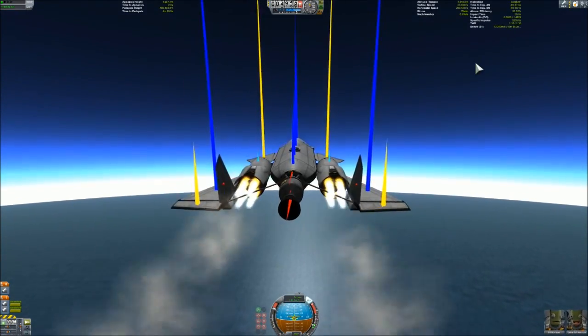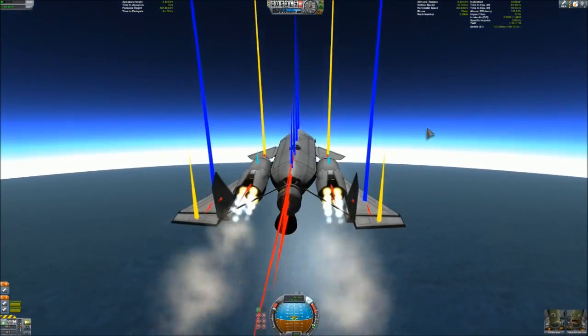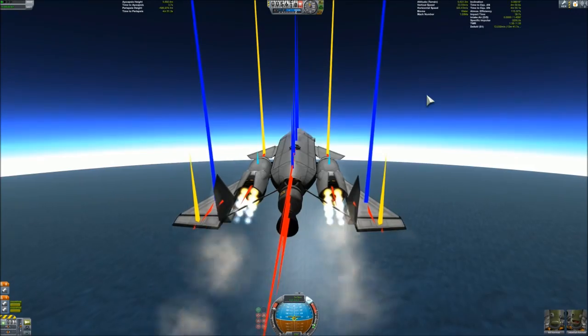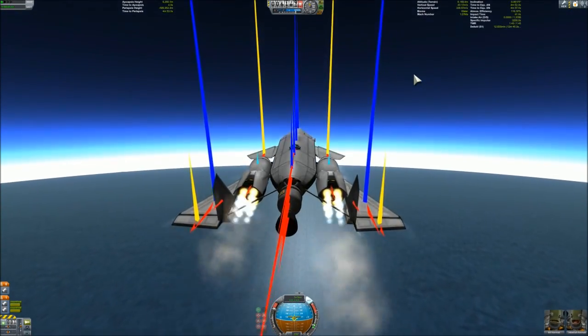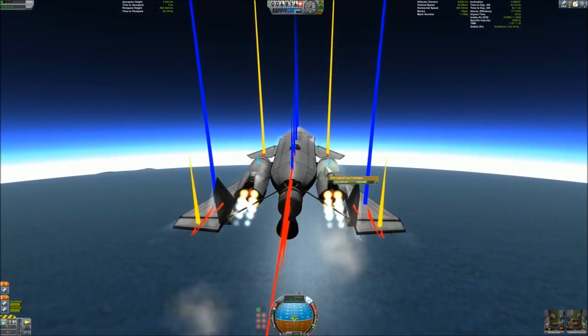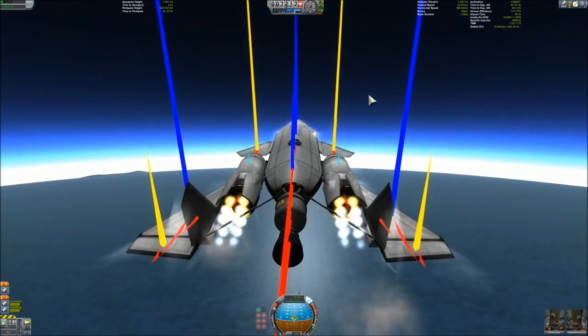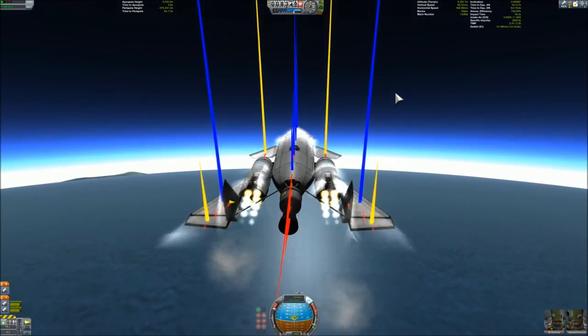As we get to higher altitude, we get higher thrust-weight ratios, and as we get around Mach 1 we get these very long drag arrows, but we can see that there is no drag on the engines because of the nose cones — completely counterintuitive.